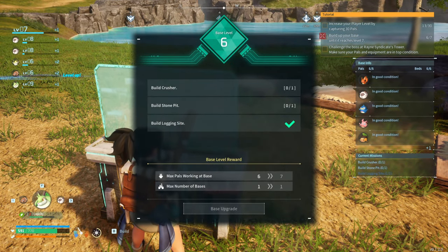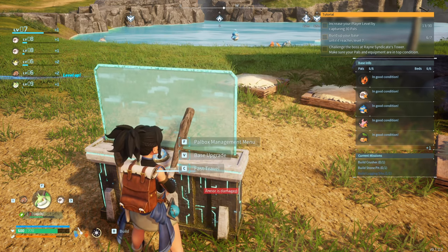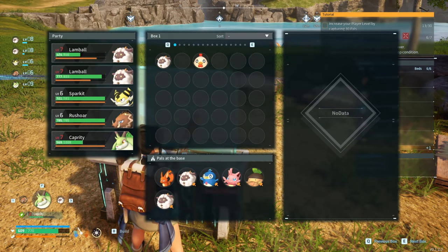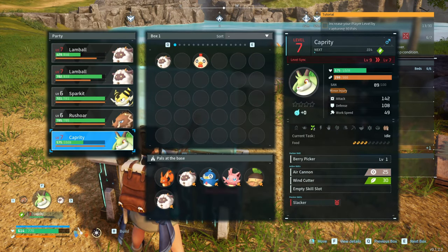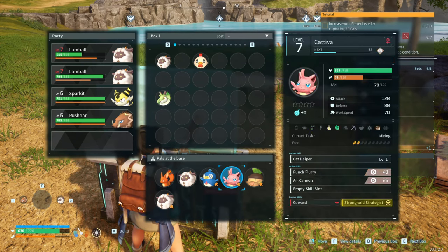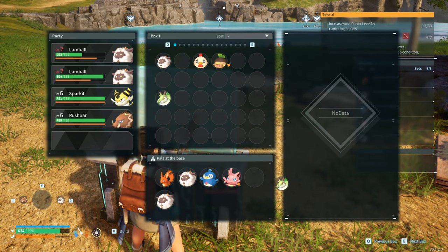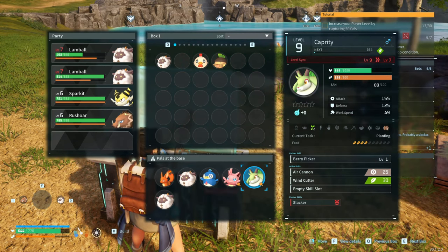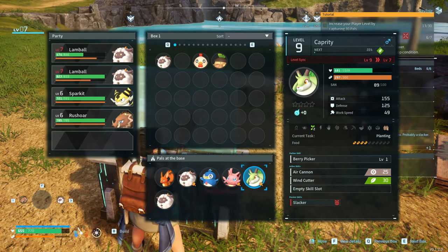We have to build a crusher. Oh, one dude leveled up! Wait, where is it — right there. What does this thing do? Level two in gardening — in that case you can be my gardener now. Food requirement high, level sink.